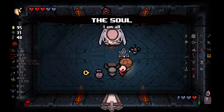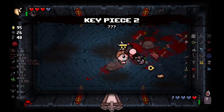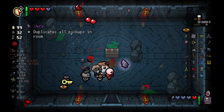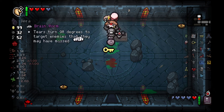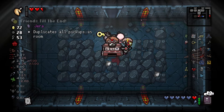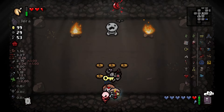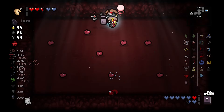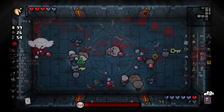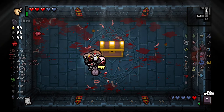Esau picks up the Soul and we take on Gabriel. Now with both key pieces, we move on to the Cathedral. We get lucky and find Jera, which we're going to hold onto for the next floor. Another lucky find — Esau gets Brain Worm. We find another slot machine and get a second dollar. The Secret Room gives us more coins and the Super Secret Room gives us Red Hearts. With the disappointing secret rooms found, it's time to move on to the Isaac fight. Then we move on to the Chest.